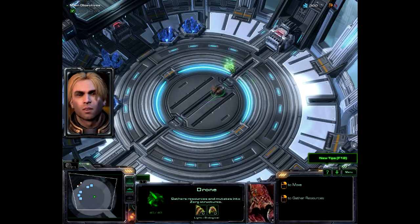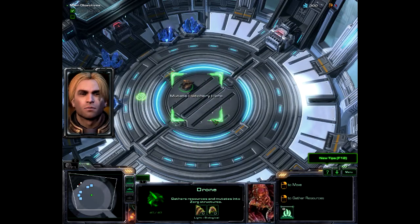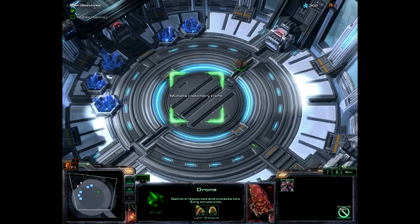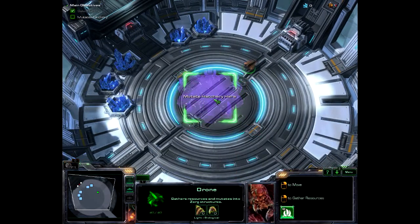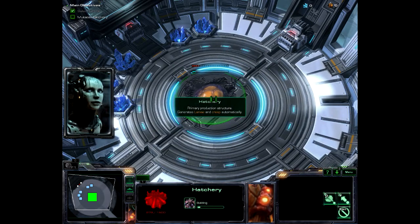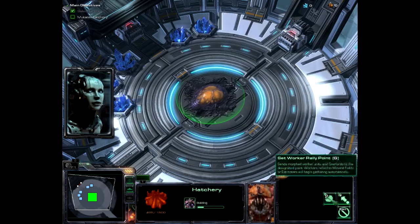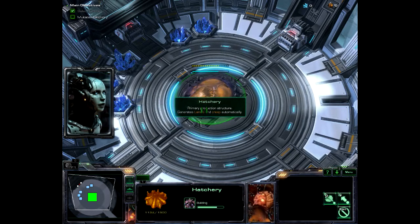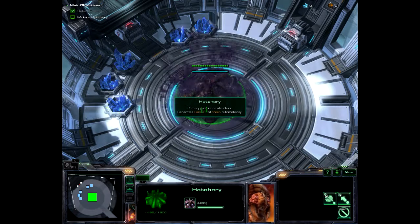Okay, the next step — see if you can order the drone to mutate into a hatchery. We made a hatchery! A hatchery is the central structure of a Zerg base. It spreads creep so that other structures can be built. The hatchery also produces larva, which you use to morph into more drones or other Zerg creatures. When you use larva, the hatchery will replenish them over time.